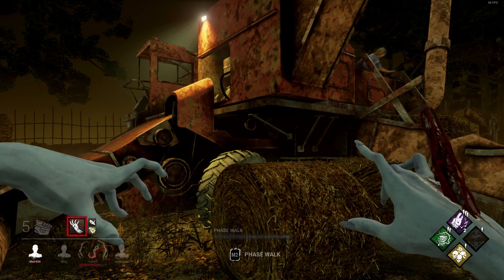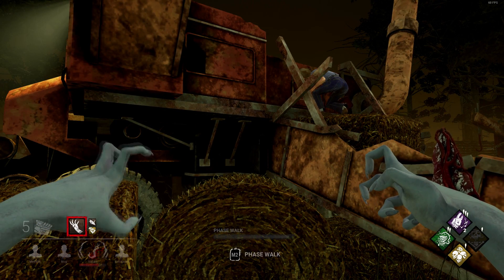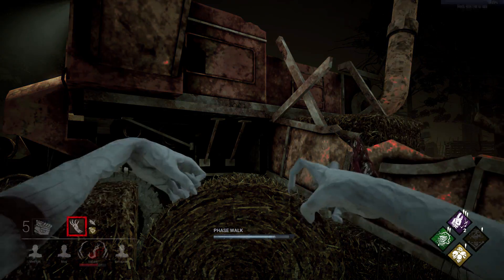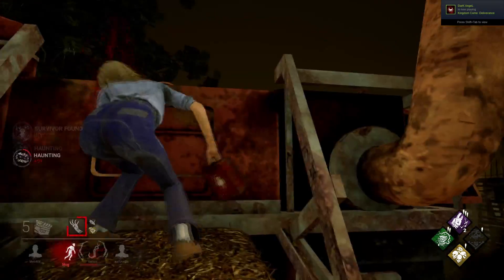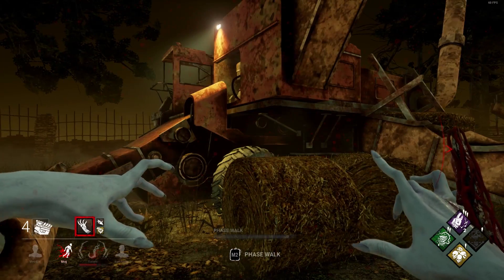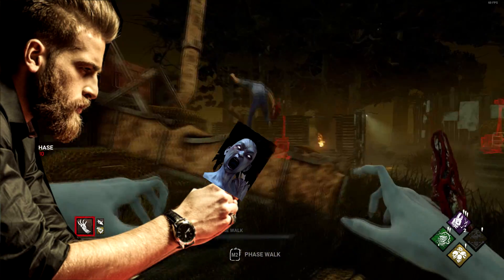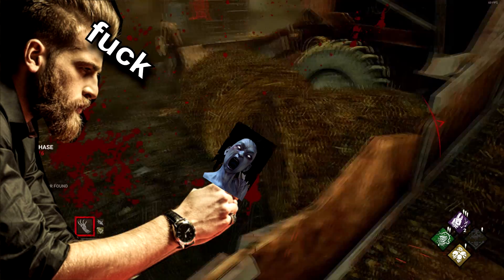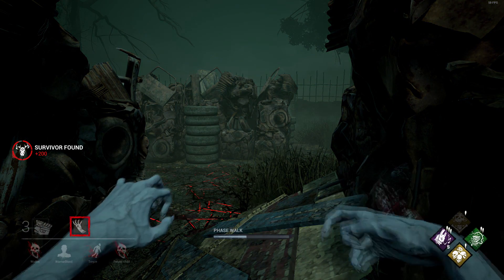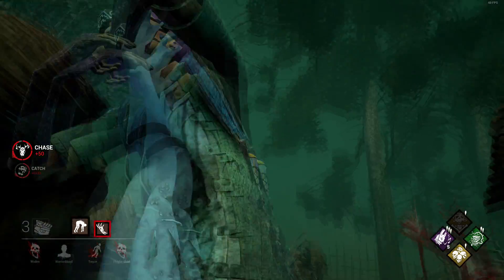The spirit is currently one of the best killers for mind gaming in Dead by Daylight, not only due to her passive phasing and still images but also her recent buff to her phasing. As long as survivors are within the spirit's terror radius, they can't hear when the spirit is choosing to phase. Survivors often have to gamble in these situations as they have nothing to go on. However, the flashlight can help you tell the difference between the real and the fake spirit.